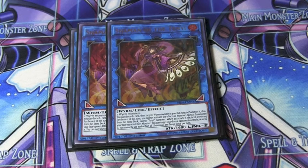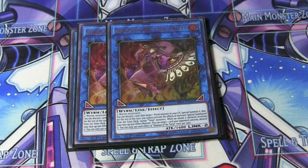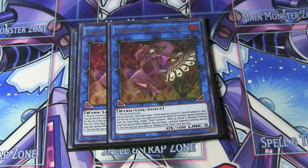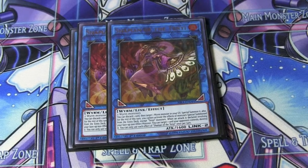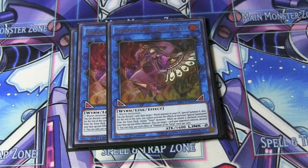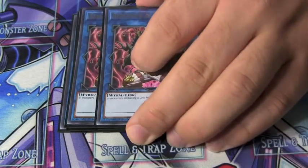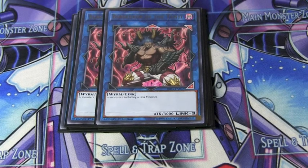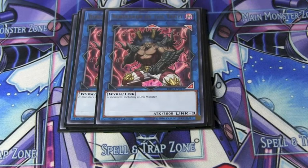Shaman's second effect says that if a non-effect monster you control attacks — or when a non-effect monster you control declares an attack — you just target and destroy one card your opponent controls. And then we play two Berserker of the Tangy. This guy right here is why I decided to play this deck, because Luffy is my favorite anime character and he just straight up looks like Luffy.